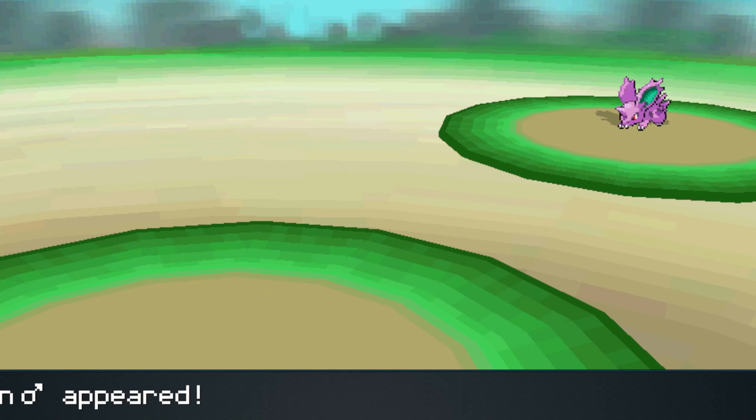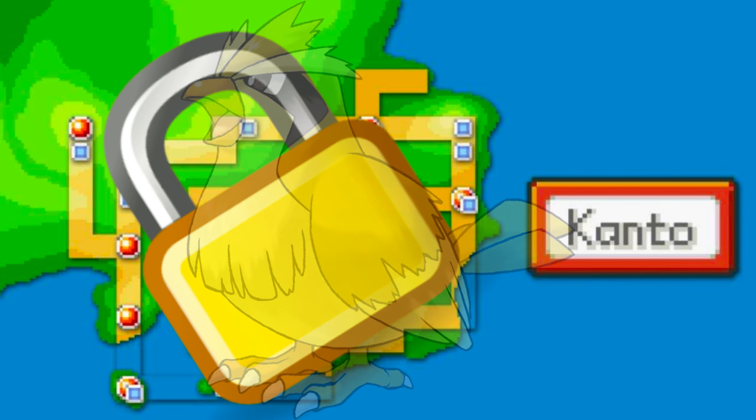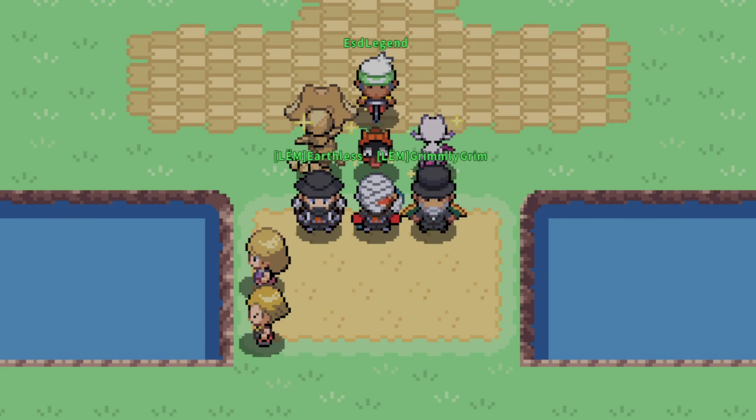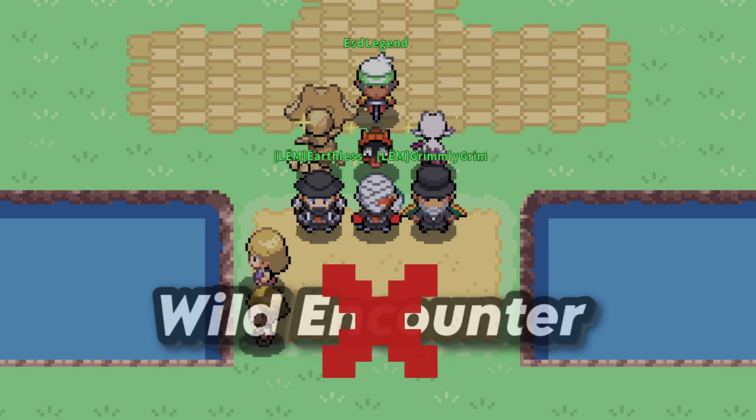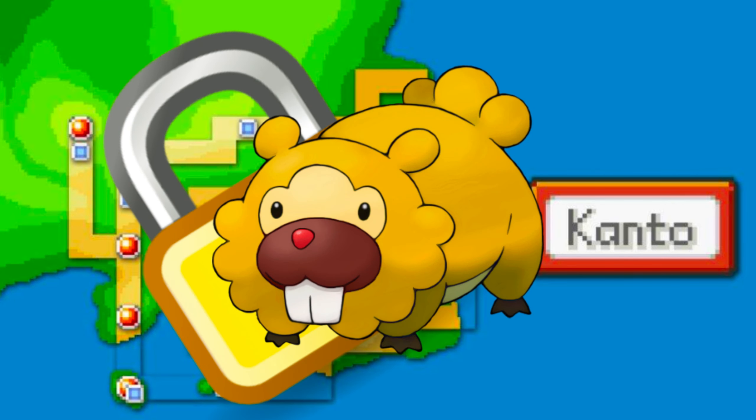The fourth challenge is to get an in-region Shiny. This means it is a Shiny that can be wild encountered in the region you're locked in. For example, if I was locked in Kanto, Pidgey would be an example of an in-region Shiny because I can wild encounter it. Which leads us to the fifth challenge, the most interesting on the list. The fifth challenge is to get an out-of-region Shiny. This means it is a Shiny that cannot be wild encountered in the region you're locked in. For example, if I was locked in Kanto, Bidoof would be an example of an out-of-region Shiny because I cannot wild encounter it.